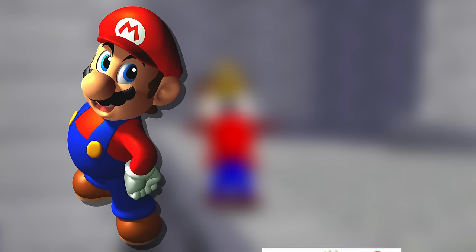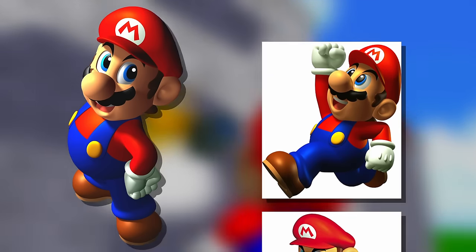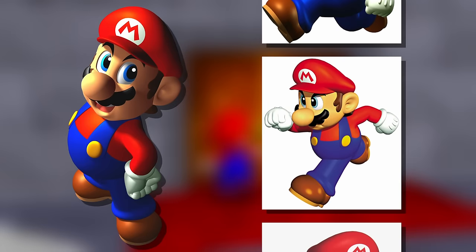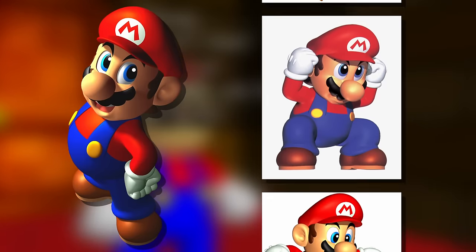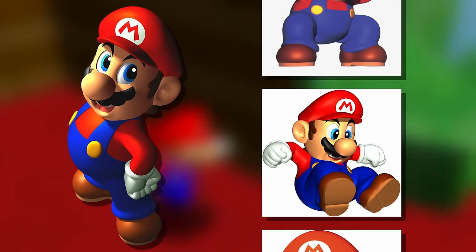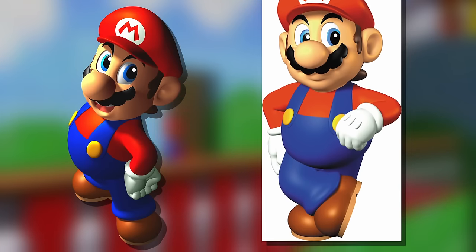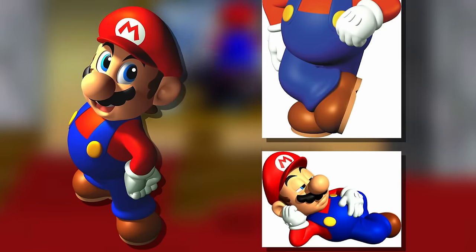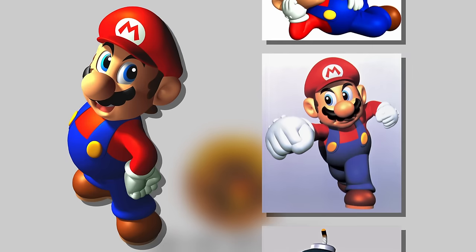Super Mario 64, which comprised a whopping 50% of the N64's North American launch lineup, is the obvious place to start. Nintendo produced an absolute crapload of renders to depict Mario's basic moveset. Several hallmarks of the franchise's N64-era art style made themselves evident as early as day one. Curved surfaces have super shiny highlights, shadows are thick and dark, and complex textures are few and far between.